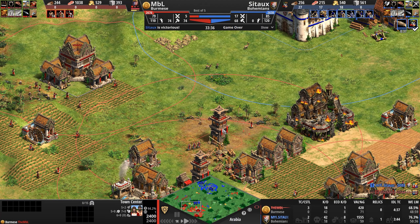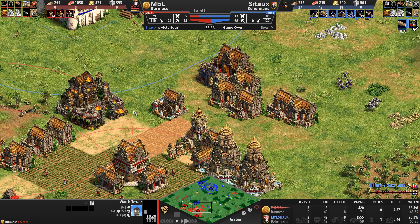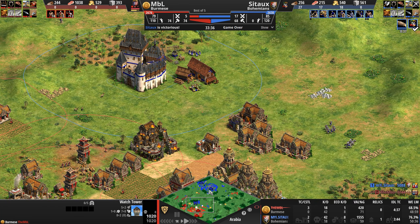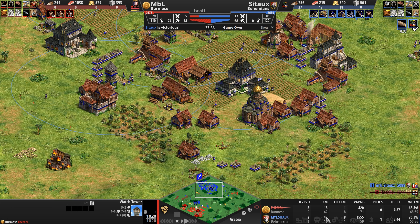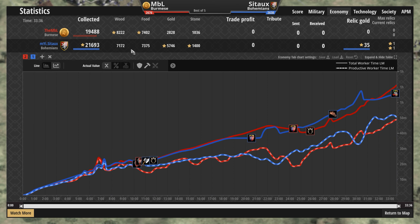Good luck elite skirmishers versus this Battering Ram with its 180 pierce armor. Our Burmese player desperately needs some kind of melee unit out. He's got one scout at half health engaged with his opponent's scout. Archery range going down, another monastery being built. What he's decided to do is go for Sanctity — I'm not sure that's really the right move here. Do you really need more HP on your monks right now?